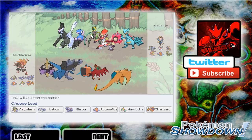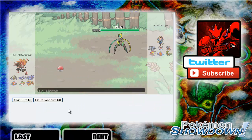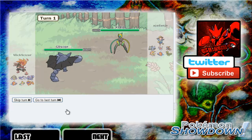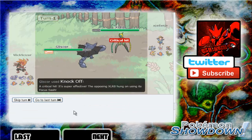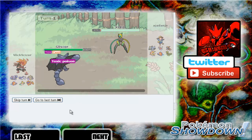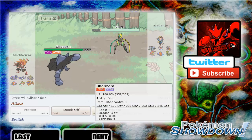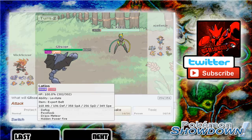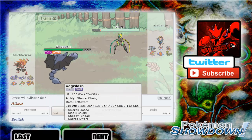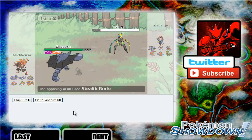He's probably going to lead with the Deoxys-Speed and set up some rocks or something, so I'm going to go into the Gliscor. Yep — and I'm just going to Knock Off right away. It might Taunt me — yep, and it's Sashed, okay. He might go for something like Psycho Boost, but I don't really have anything that wants to take that. He might just go for Stealth Rock as a suicide lead, so let's Knock Off — yep, that's what he did.